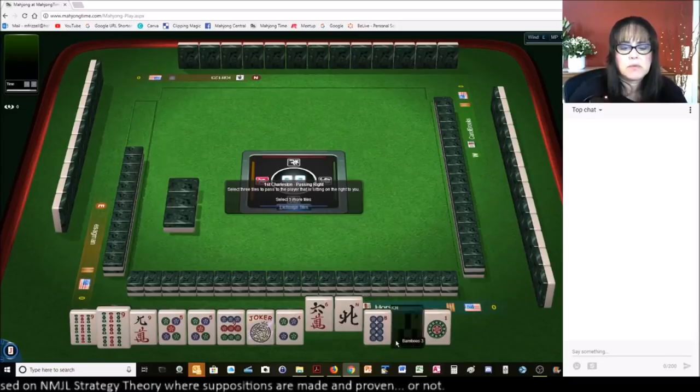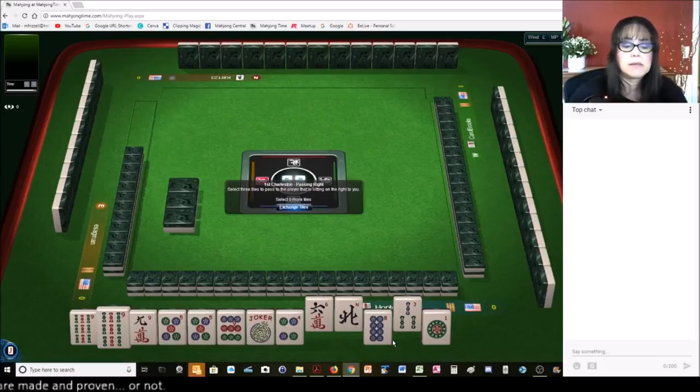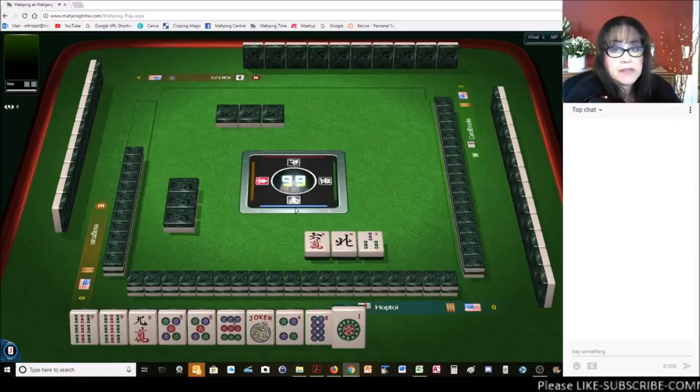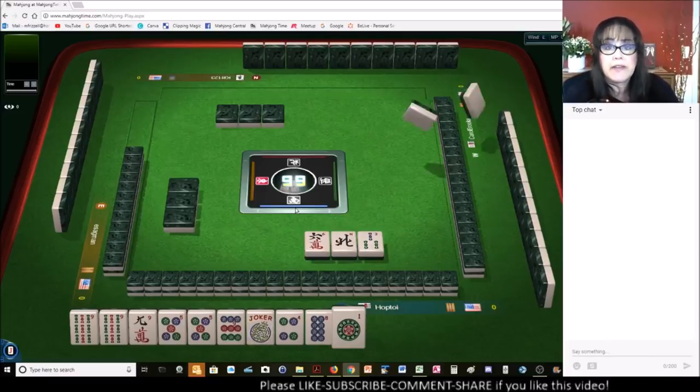Actually, if we get rid of the 3 and keep the 8, we might be able to play something consecutive. I still think, though, probably big odds — 5, 7, 9 — is going to work here. And that would be leveraging the multiples of the 5 and the 9.